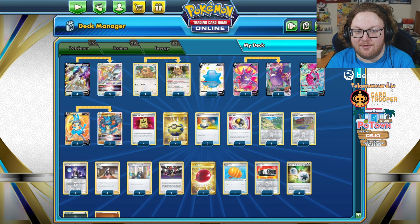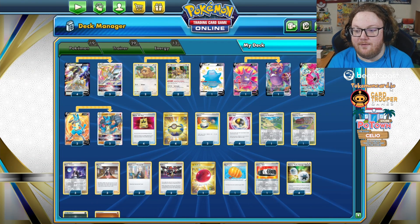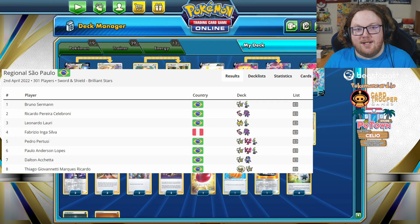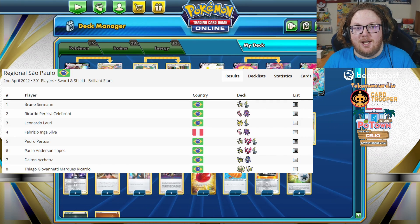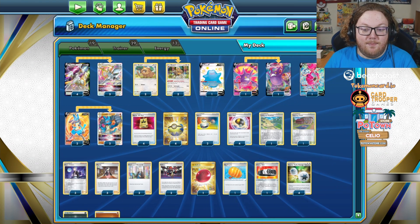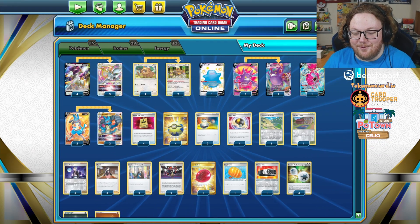Naturally, one of the most creative ways to build decks right now is with Arceus V-Star — it gives you so much room for innovation. This list is actually influenced by Dalton Acheta's 7th place list from the Sao Paulo Regionals that happened recently, so shout out there. We're tossing a 2-2 Lucario V-Star into the deck, so that's something different for sure.